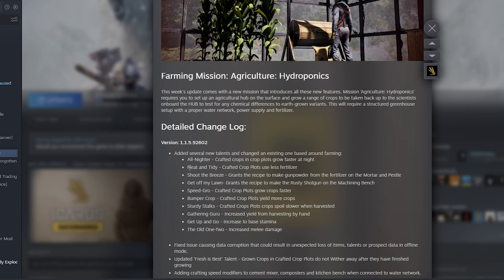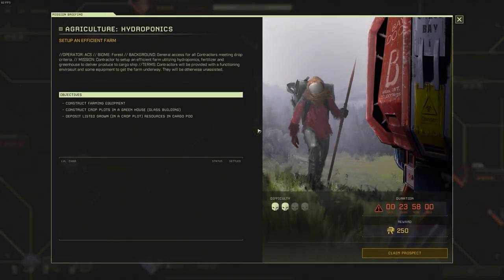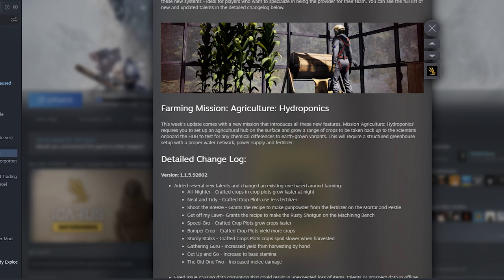On top of the new talents, they've also added a new mission called Agriculture Hydroponics. I think they've been needing to put in a long-term mission like this for a while, and it will require you to actually grow crops instead of just picking them. I'm so glad they're doing this because it forces you to engage with the farming mechanics, something the game has been lacking. We'll probably be making a mission guide on it, so look forward to that.